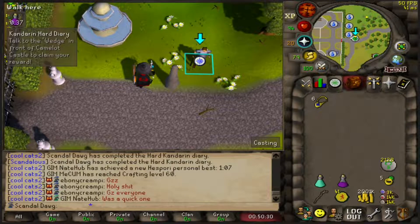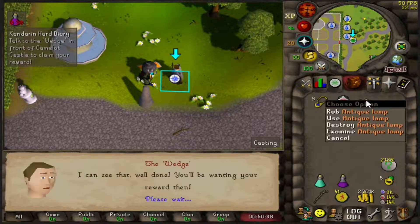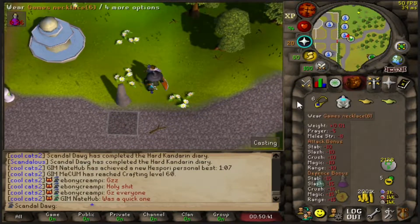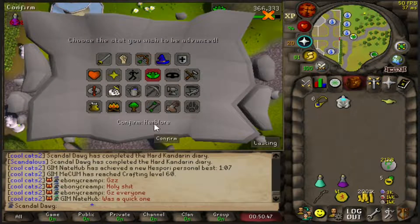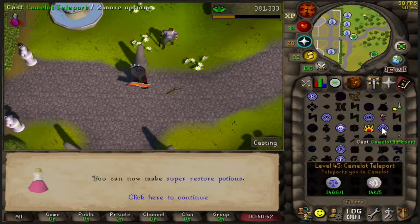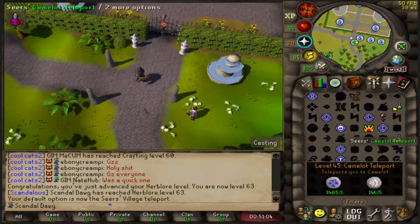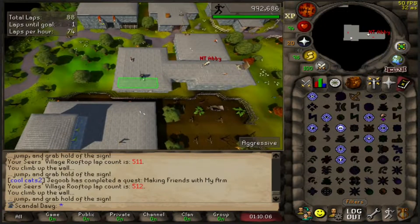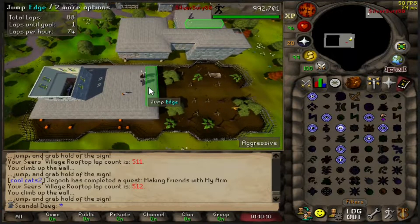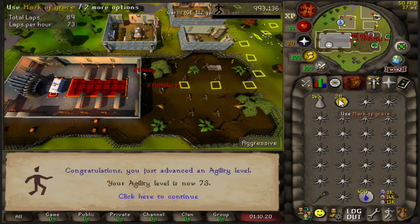I was about to do agility but decided to get these diaries done real quick because I get a tele right beside the bank — it'll be quicker and better experience. There's the medium and there's the hard. Got herblore — 63 — and let's tele real quick. Agility isn't that bad, but whenever you're doing it, all you think about is stuff you could be doing instead. But we got it done — 73 agility! We can now agility potion up and do some Zulrah. Ended up getting a couple graceful pieces with 28 marks of grace left.